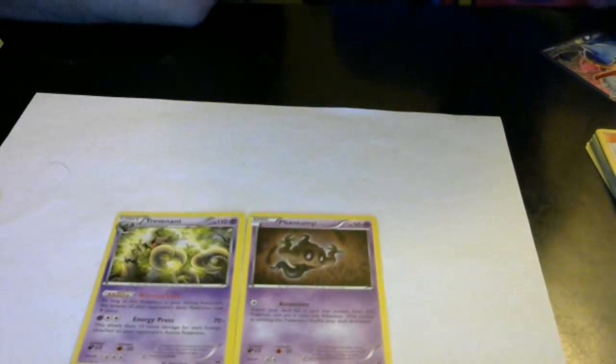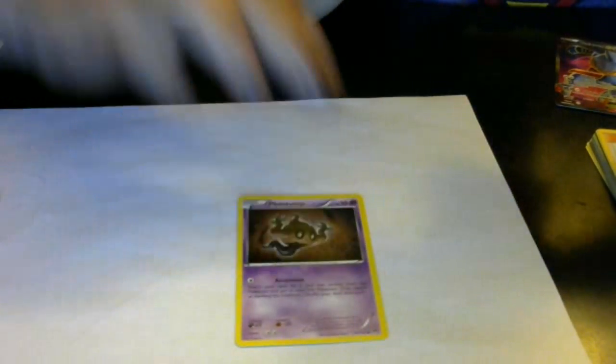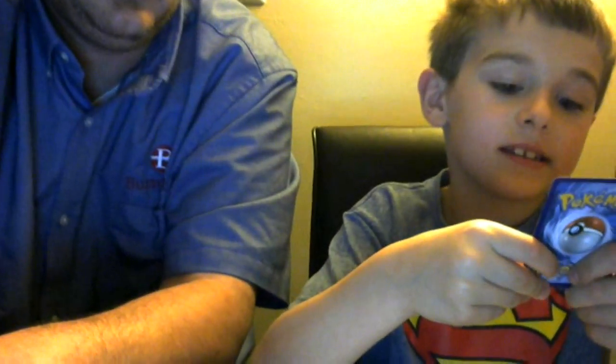What about Trevenant? We chose Trevenant because he hits pretty hard. His ability says: as long as this Pokémon is your active Pokémon, the attacks of your opponent's basic Pokémon cost one more energy. Plus his attack Energy Press does 70, plus 10 more damage for each energy attached to your opponent's active Pokémon. So those are the psychic cards we have.